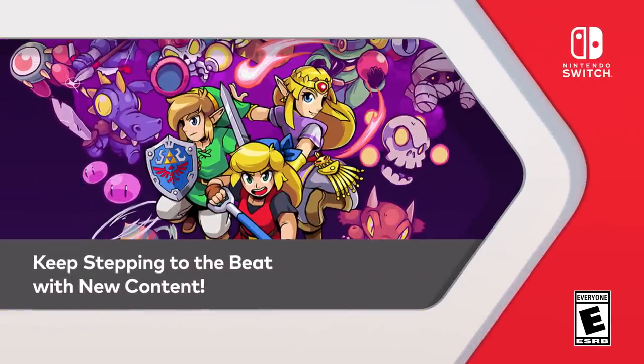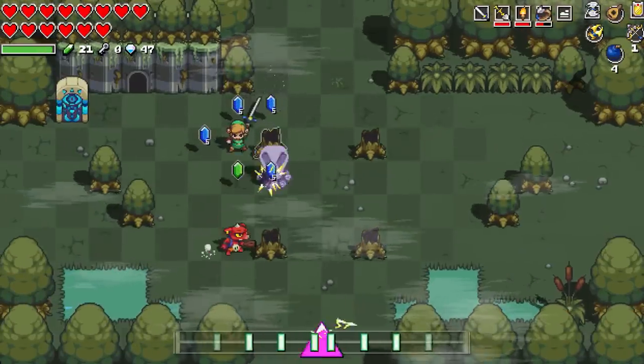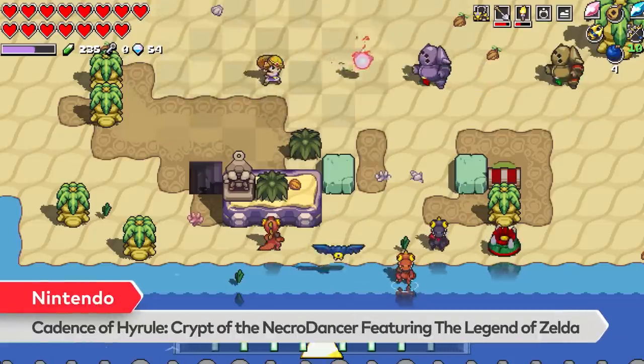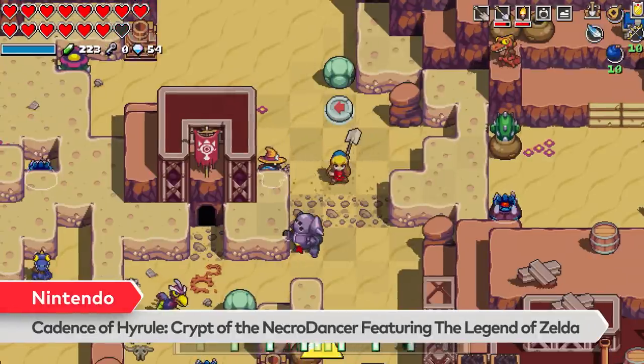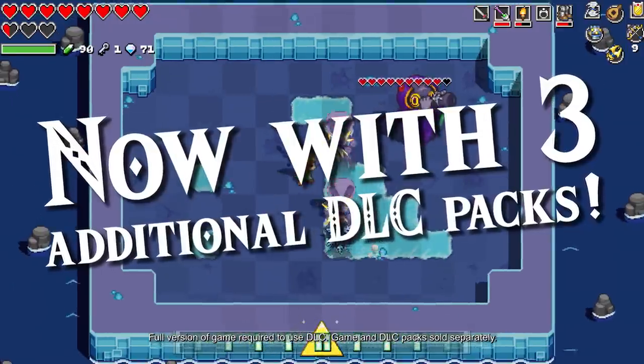Keep stepping to the beat with new content. Use your rhythm skills to overcome the threats terrorizing the land in Cadence of Hyrule: Crypt of the Necrodancer featuring the Legend of Zelda — now with three additional DLC packs.